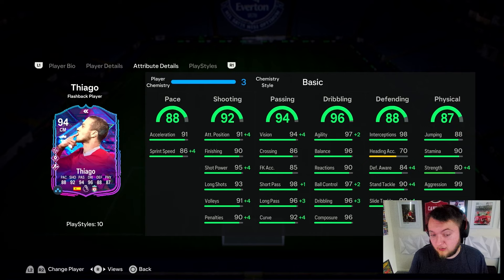Good attack position and finishing for a midfielder, great shot power and long shots, okay volleys and penalties but we don't really care about those. Moving on to the passing: vision's a little bit low but still good. 86 crossing, 98 short pass, 96 long pass, and 92 curve. He's got 97 agility and 96 balance with 90 reactions — a little bit on the low side. 97 ball control, 96 dribbling, and also composure. Then we've got really interesting defensive stats: 98 interceptions, 84 defensive awareness, 90 stand tackle and slide tackle.